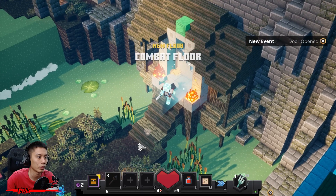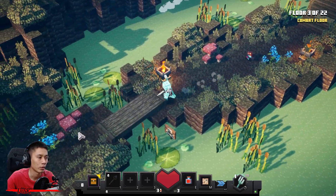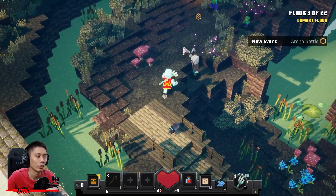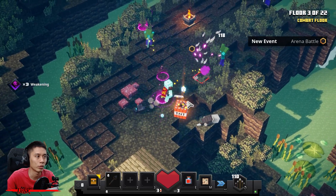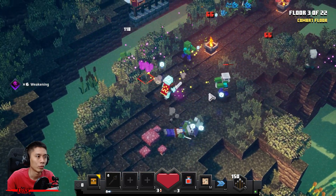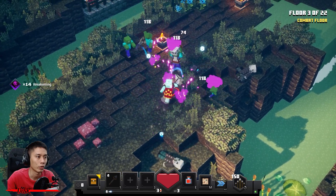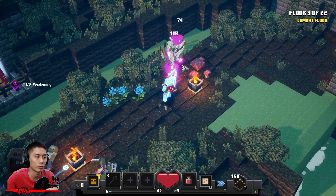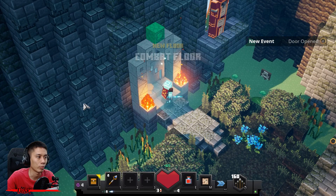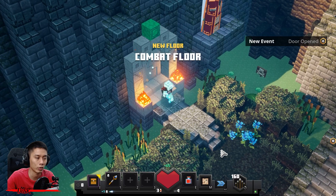Get this lightning rod — let's go. Got two points, learning weakening. Got a trident with me. That's the last wave — last monster. Now let's go to the next floor. Get this diamond pickaxe, learn one level on fire aspect, and let's go to the next floor. One level on poison cloud.